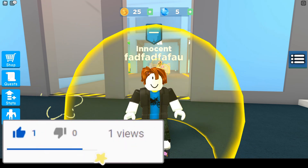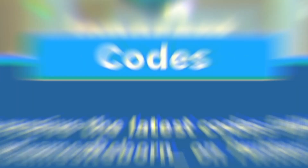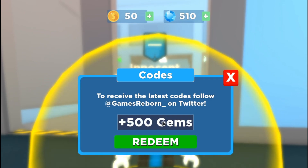To find the codes, you have to click on the tree icon over here. Here is where the codes are. The first code is 'void' and this code will give you free gems. Let's redeem it to claim some gems — there you go.